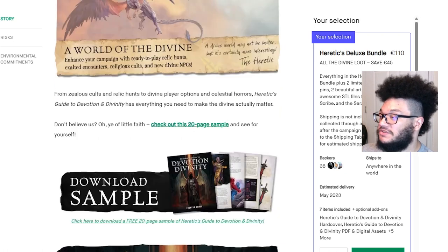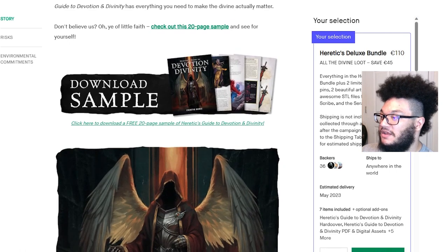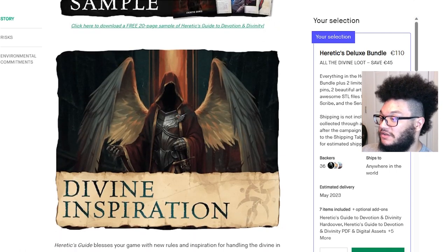From zealous cults and relic hunts to divine player options and celestial monsters, Heretic's Guide to Devotion and Divinity has everything you need to make the divine actually matter. There's also a free 20-page sample download available — I checked and it does still work. It's very beautiful.